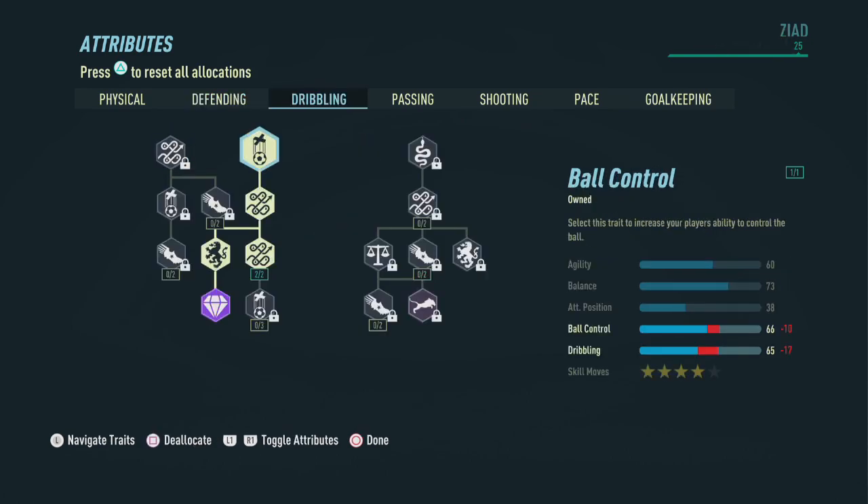Now let's head on over to the dribbling section. We're going to pick up a couple of things just to end up with decent ball control and dribbling capabilities — not too much, but good enough to recreate the actual build according to his stats in FIFA.